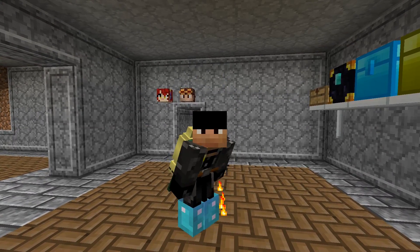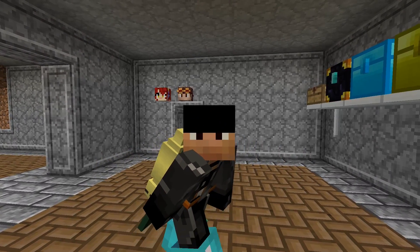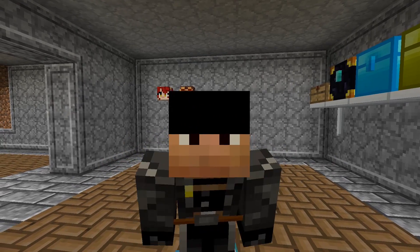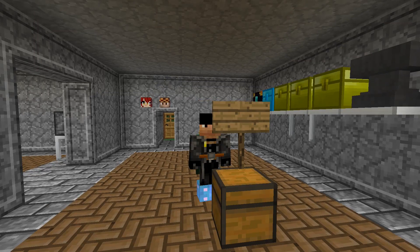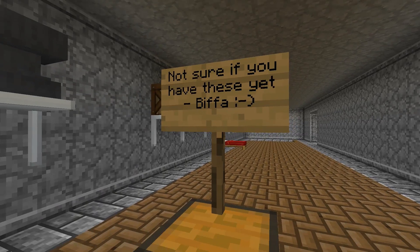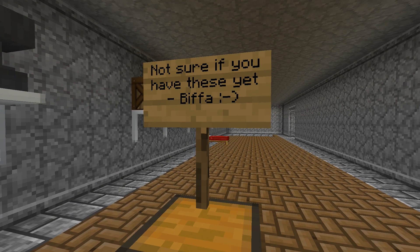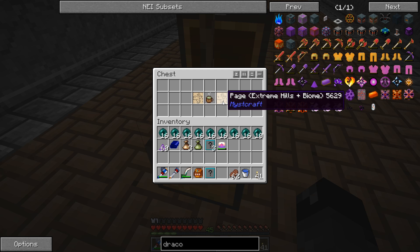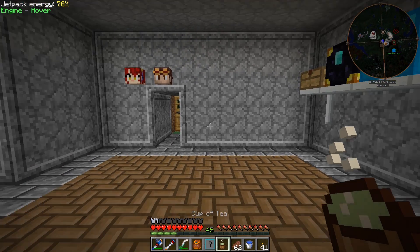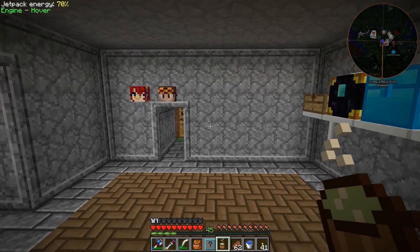Welcome back to another episode of Feed the Beast Infinity. We're changing up the intro - deal with it. Today we got some things we need to do. Biffa left a chest at our base that says 'not sure if you have these yet' and he gave us a cup of tea - mesa plateau F biome, I'm pretty sure I have that one, and extreme hills plus biome, yeah I'm pretty sure I have this one too. Thank you Biffa, I will take your tea and drink it as soon as I'm hungry, because you have to be hungry to drink tea in Minecraft.